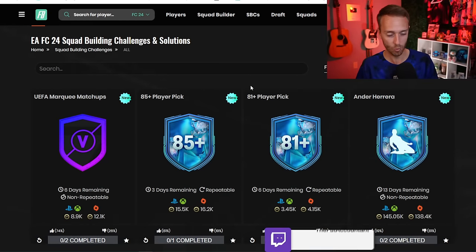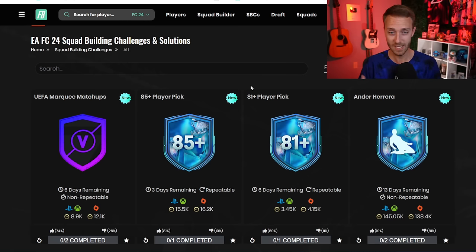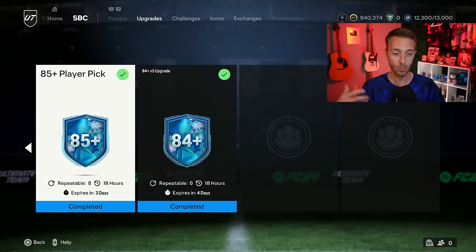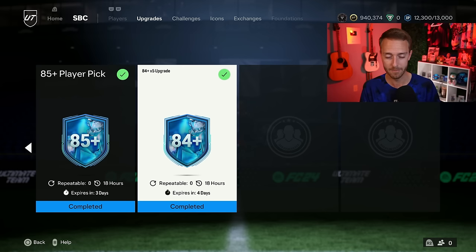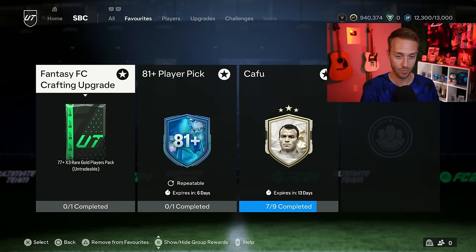The upgrade packs yesterday were a W. The menu grind right now is: do the exchanges, hit the 81-plus player picks or the crafting upgrade, and whatever fodder you get from that you can put in different places — you've got options. 85-plus player pick, 84x5. I would highly recommend doing these. Yesterday I got Mascherano and Stanway in the same 84x5. And if you need Team of the Weeks, just craft the 83-plus Team of the Week.